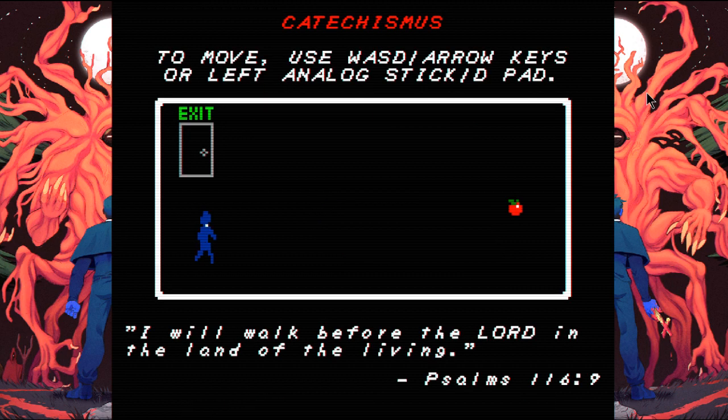A bit of instructions here — it looks like you pick up items just by simply running into them. Push X, and it looks like you hold the cross in the direction you're facing.